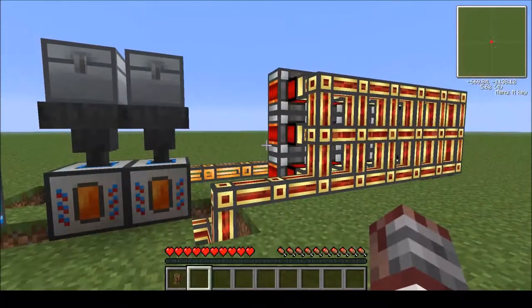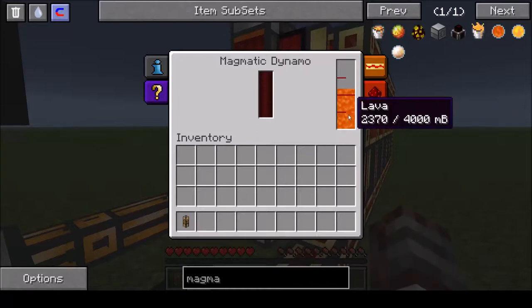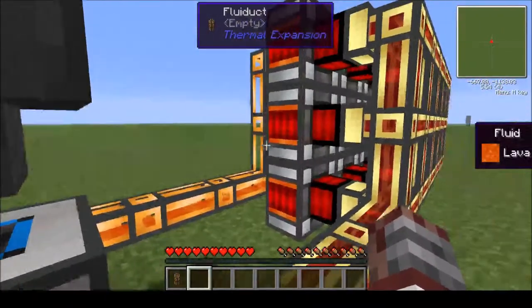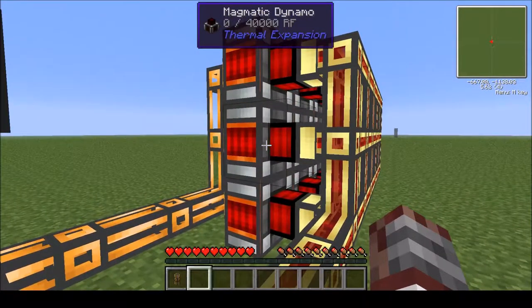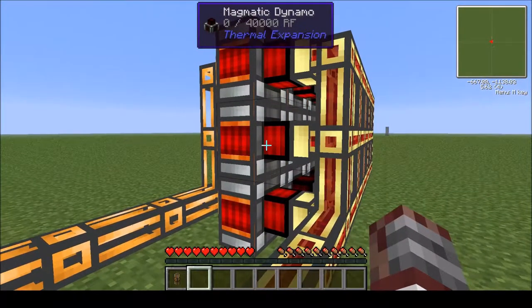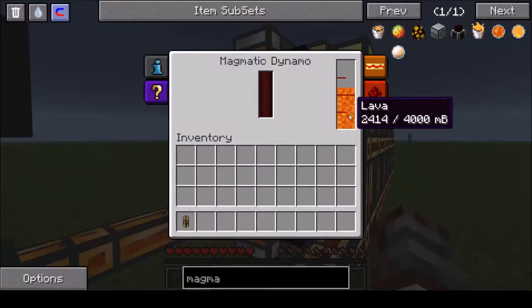So basically the flow — how everything is going. You have these dynamos; they are powered by lava as you can see. You can do that with the pipe — put lava in there — or you can just use a bucket from your hand. That's how you would need to start it off, just with a lava bucket. The dynamos, like I said, are powered by lava, and they have a pretty decent power output.